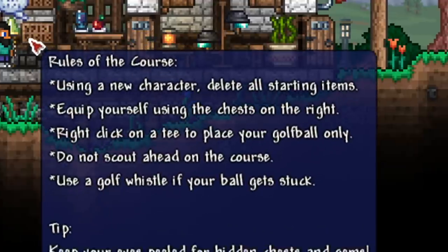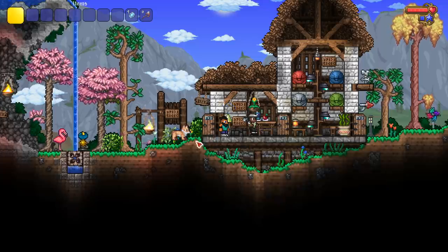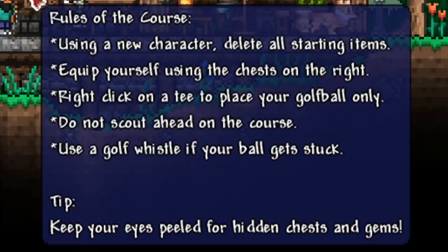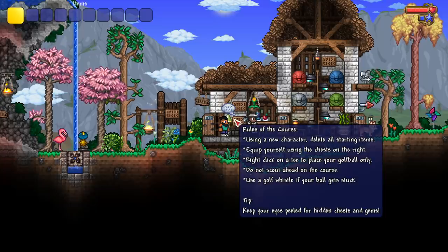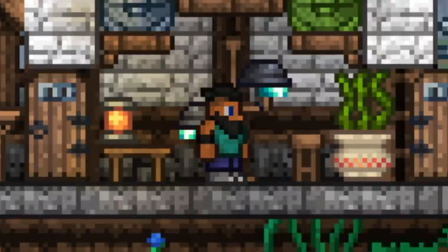Rules of the course: using a new character, delete all starting items — I didn't do that, let me do that. Equip yourself using the chest on the right. Right-click on a tee to place your golf ball. Only do not scout ahead on the course. Use a golf whistle if your ball gets stuck. Tip: keep your eyes peeled for hitting chests and gems, so we got a little loot we can find. Our character isn't appropriately dressed in golf attire — let's change that.